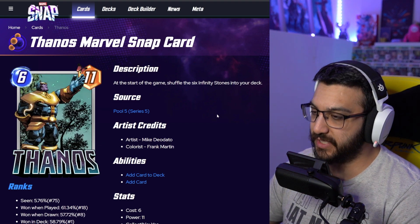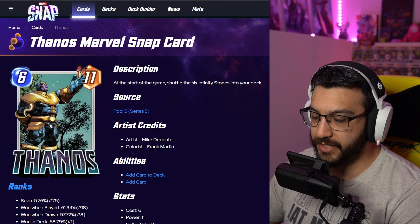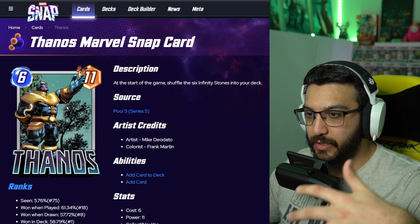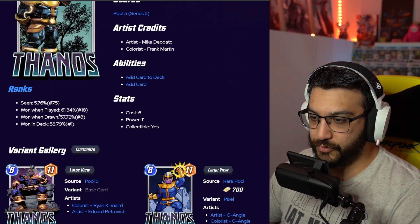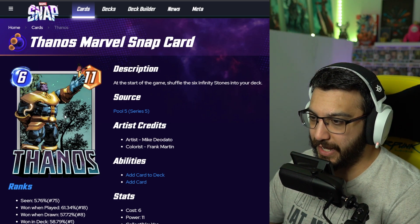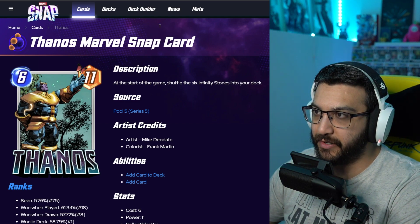I've seen this next one many times and I'm not a huge fan. I don't really like the way Thanos is drawn here. I do like the whole butterfly theme and the calm, peaceful aspect of it — I understand the character lore behind this picture — but I'm not a fan of how Thanos himself is drawn. This one is 700 gold. I wouldn't be upset to get this in a random reserve, but it's not something I would buy at 700 gold. I've seen it in my shop multiple times and always skipped it.